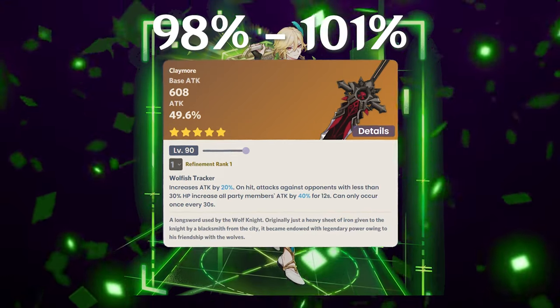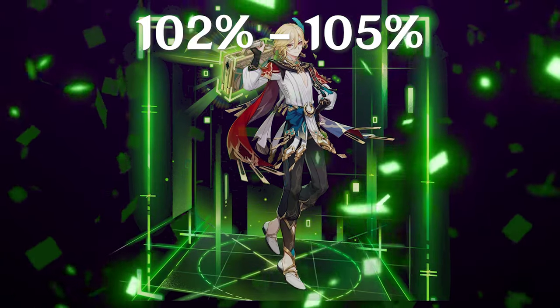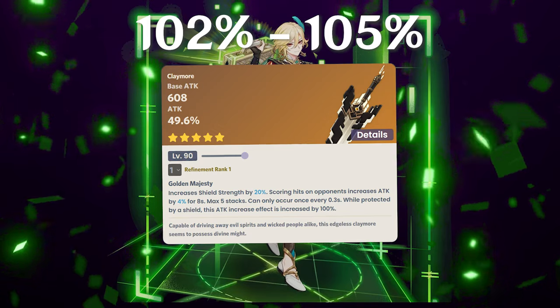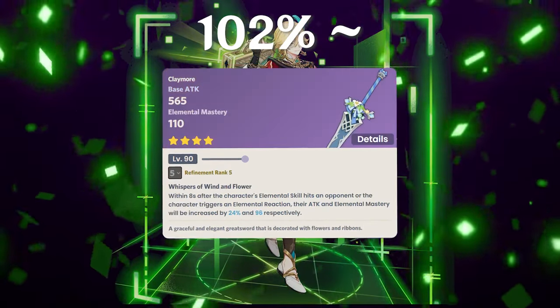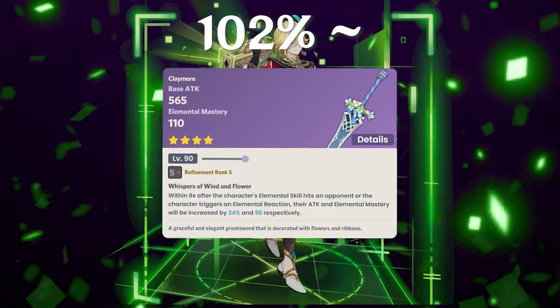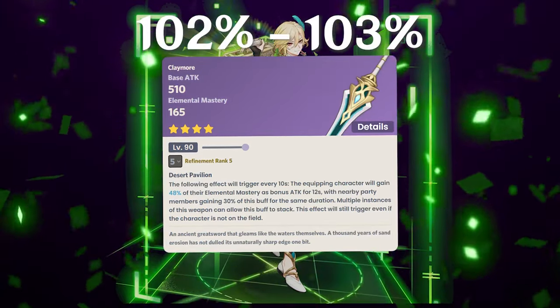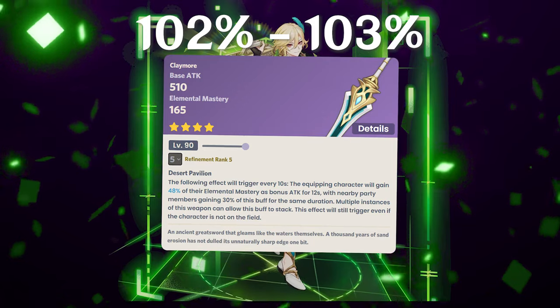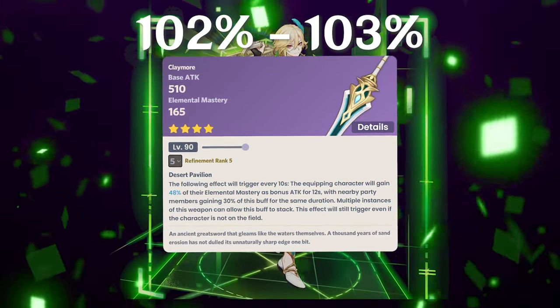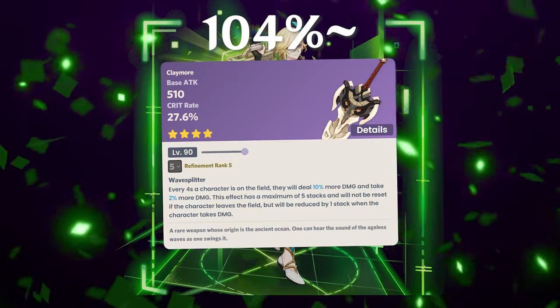The breakaway weapons sit between 102–105% of the baseline. Unforged with a shield tops the previous group at 101.5%. Mailed Flower R5 is 102.3%, making it a top-five weapon for this playstyle. Aquamarine R5 reaches almost 103% as well. So if you have the Mailed Flower or Aquamarine as four-star weapons, they're among the best choices for a Kaveh who is proccing multiple bloom reactions.